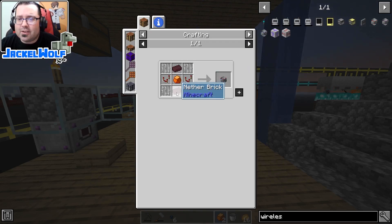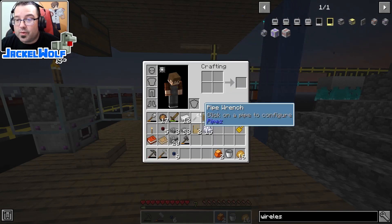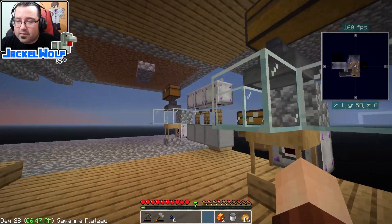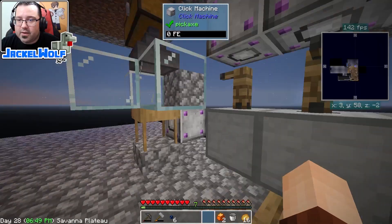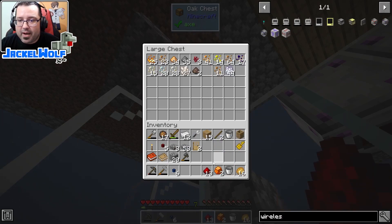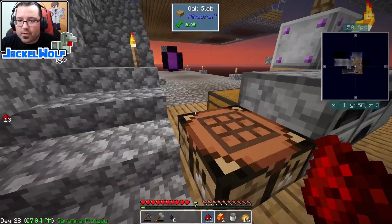Let's start with the power. It's not actually that tough because we can make nether rack with just redstone and lava, and then the item transfer node is diamonds - we've got diamonds for days, we've got quartz. Okay, redstone is going to be our big bottleneck here. We're also gonna need some smooth stone for the comparators.